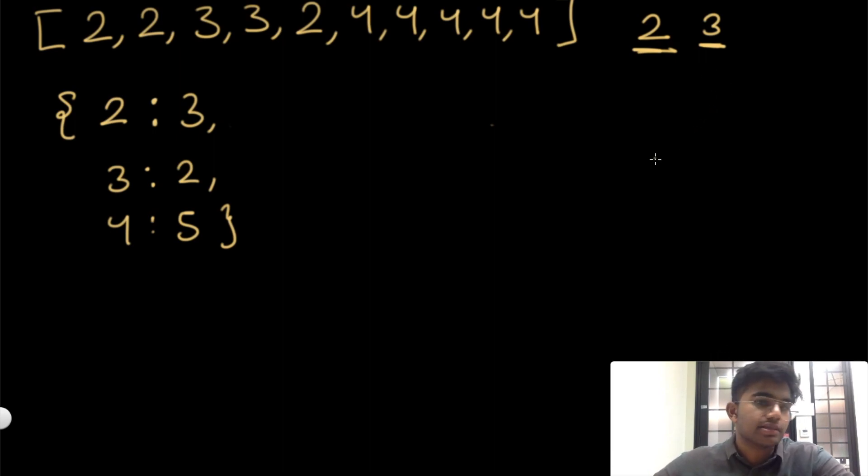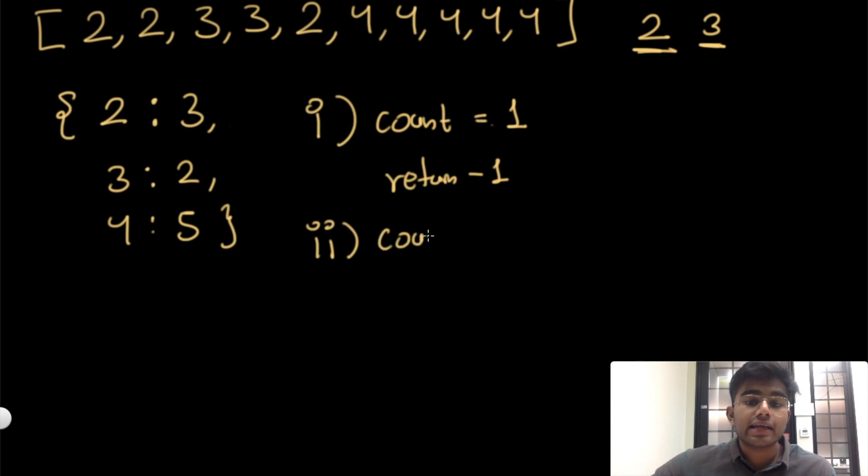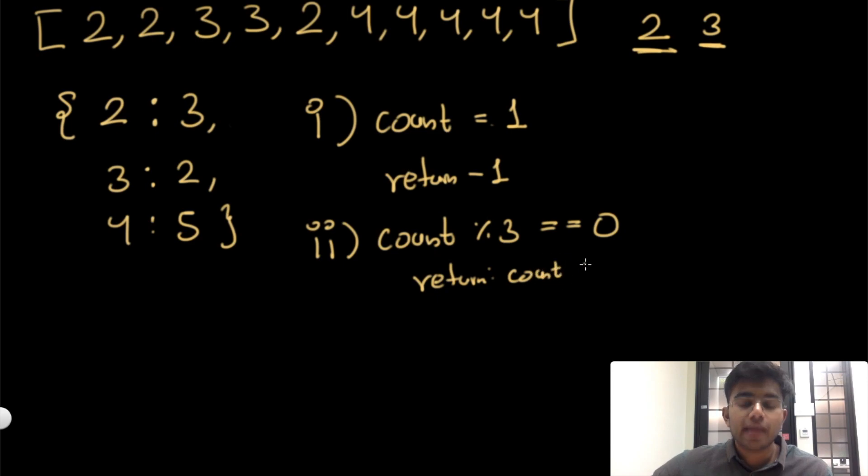Let's look at specific conditions. First, if a count equals one, we can never finish because we can only do two or three at a time — so we return negative one. Second, if the count is perfectly divisible by three, we simply return count divided by three. That's the ideal case.